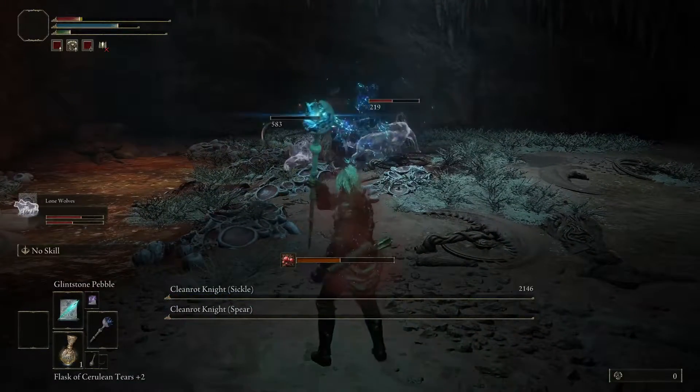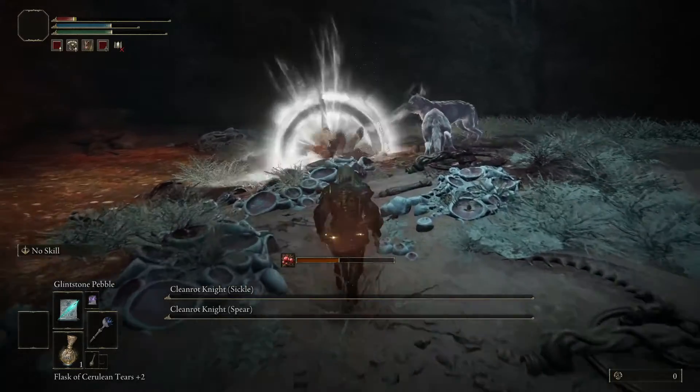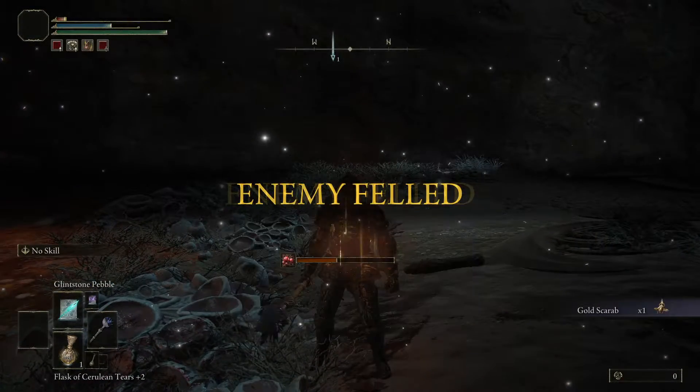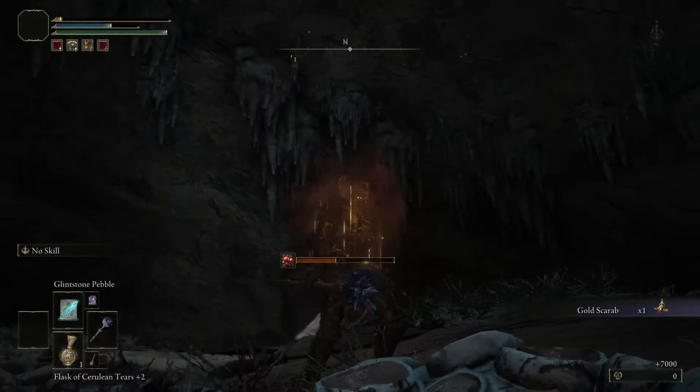You're going to have to get rid of the spear and sickle Cleanrot Knights. They will drop the gold scarab right there. It says 'enemy fell' and you get a Golden Scarab. Now that wasn't that hard.